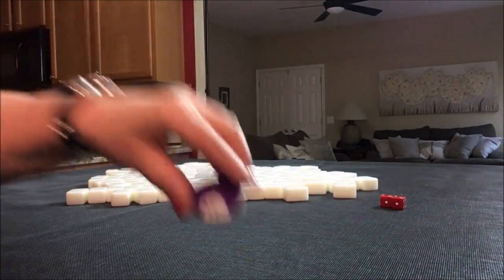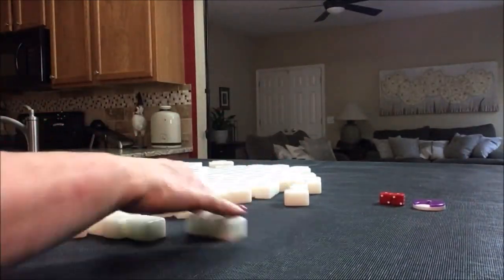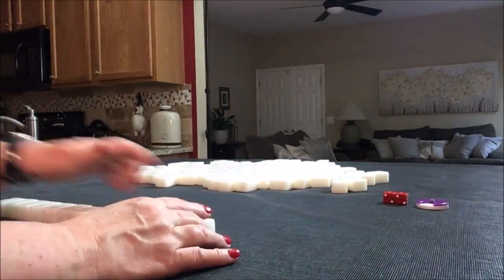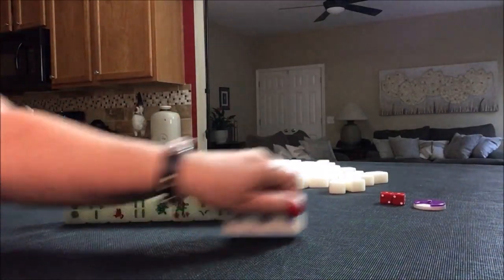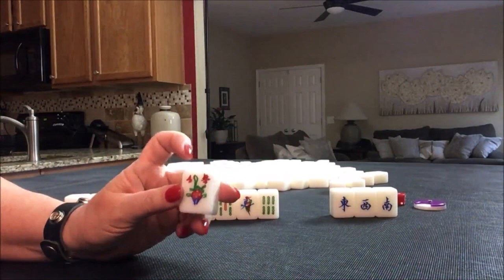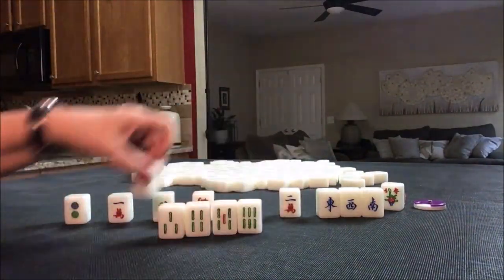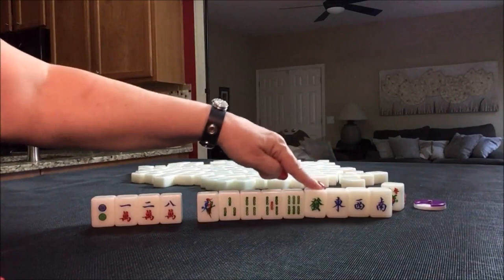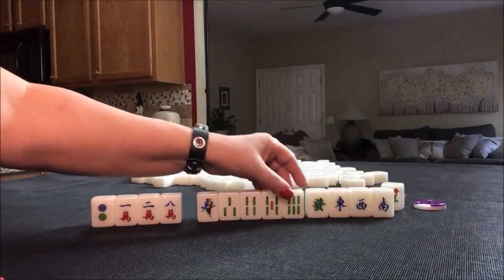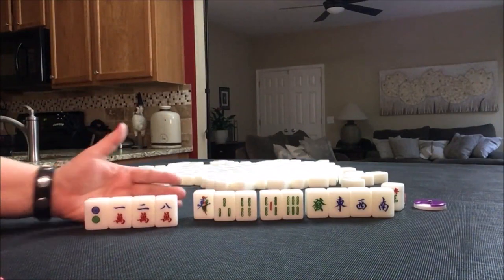Now we're going to do the West round. Let's say we're in South seat. We have winds, but we've got to pair them up — you can't do much with single winds. We do have a flower; this is a bonus tile, it's a number four and we're in seat two, so this won't bring us any score, but we can get a replacement. I think for these tiles I would try for a half flush, which is one suit with winds and dragons. We have a lot of pairing up to do to use those honors, but there's some potential chow here — here's one, here's one, here's one. And then we can discard these. Half flush.